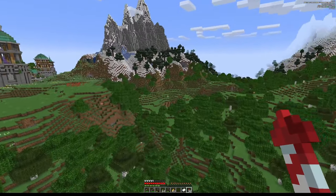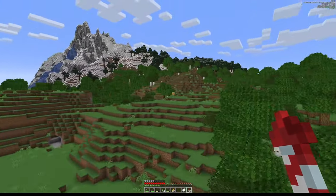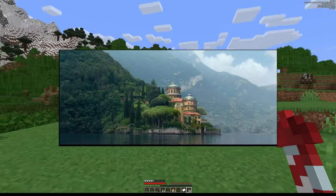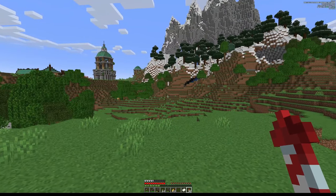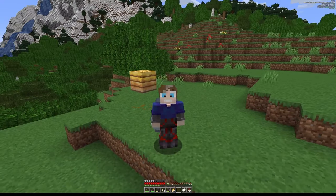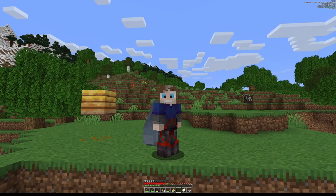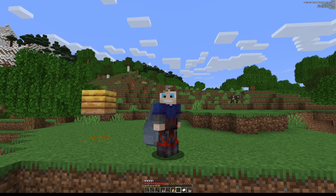...wow, that building there would look really cool in my world. So I started building something else. I'll show you the reference image. Me being the master of distraction, I decided I'd really like to build that - it would really suit my world. So I'm going to build that instead. I'm not going to fix the iron farm or start the secret project. I'm just going to get stuck into this building thing.